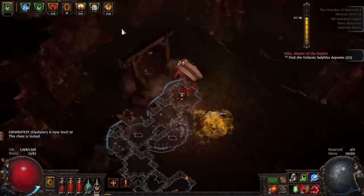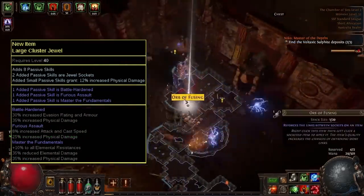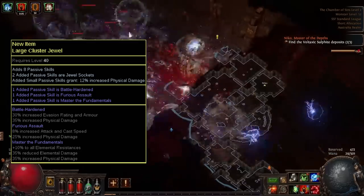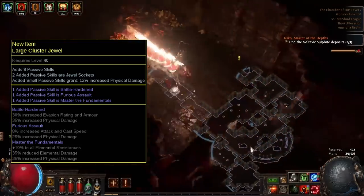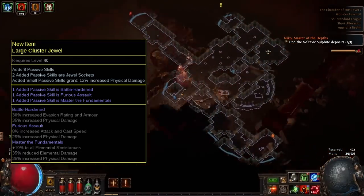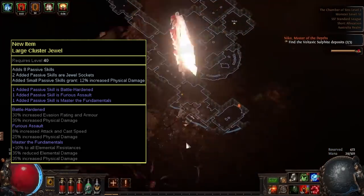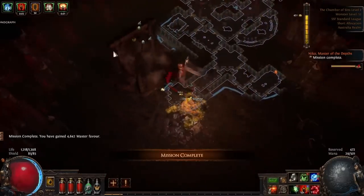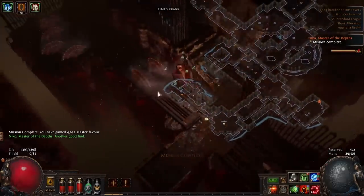In step 6, we're recrafting our large clusters for much more damage and efficiency. By crafting the clusters in the following way, you can omit the need for a notable on the back of the cluster, saving two points of travel and moving that notable to the travel path of the cluster jewel. It's very achievable — about one in 28 fossils best case and one in 100 worst case. Remember how I encouraged you to buy lower item level physical large cluster jewels? This is why. The lower the item level the easier it is to roll your perfect cluster jewels. What you're looking for is Master the Fundamentals and Battle Hardened as your prefixes, and the suffixes need to be either Furious Assault or Force Multiplier.